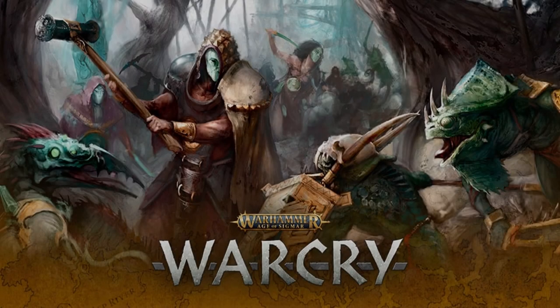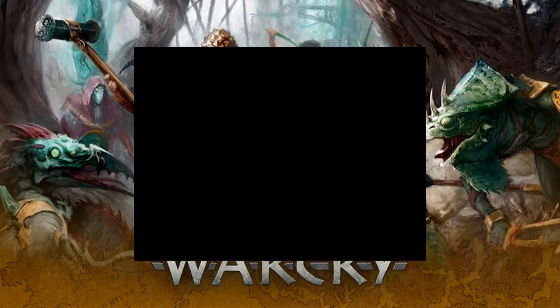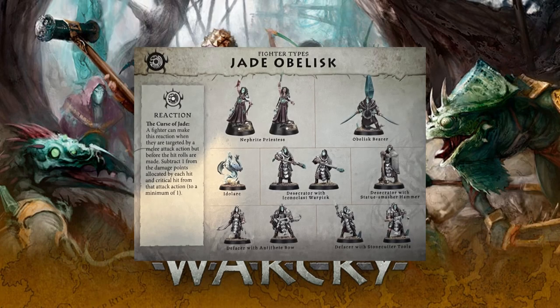To really understand the Jade Obelisk you need to look at their abilities, because this is where everything comes together and how the faction really gels. Kicking it all off, we have their reaction, aptly named the Curse of Jade. This is one of the stronger defensive actions in the game and unlike many other defensive actions of this kind, it specifically mentions critical damage.